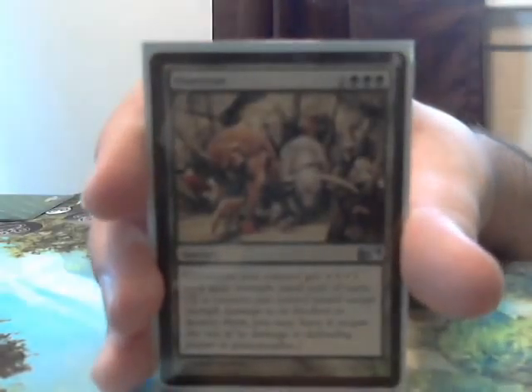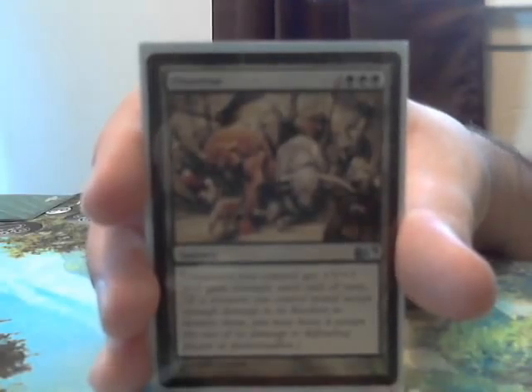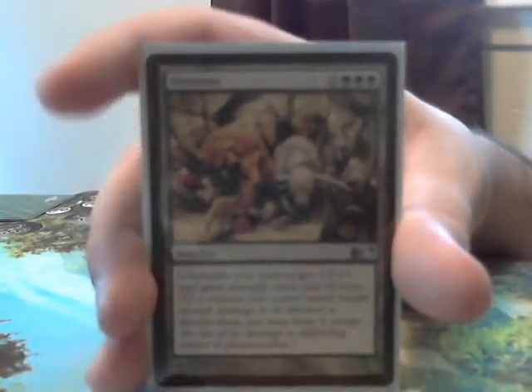Now we're going to look at some cards that are not creatures but still make your creatures a lot bigger. Coat of Arms is a staple for any tribal deck — if you haven't played this thing and you're playing tribal, you're missing out. Overrun — what better way to smash through someone's defenses than a spell that gives all of your creatures plus 3 plus 3 and trample, just in case you don't have Azuri out to use his ability.